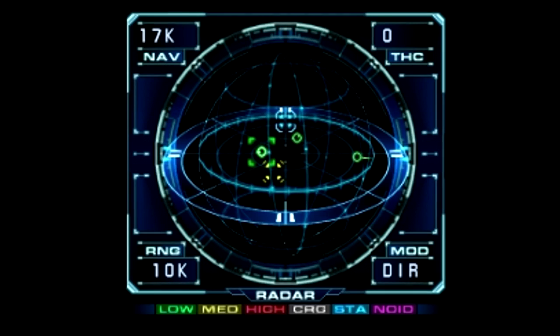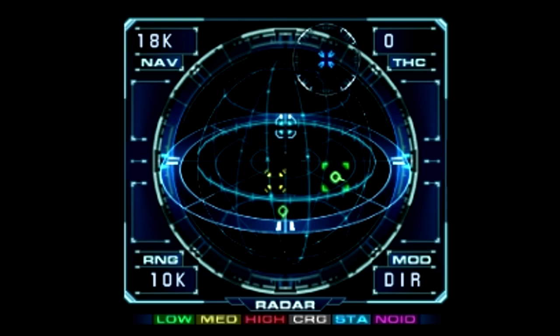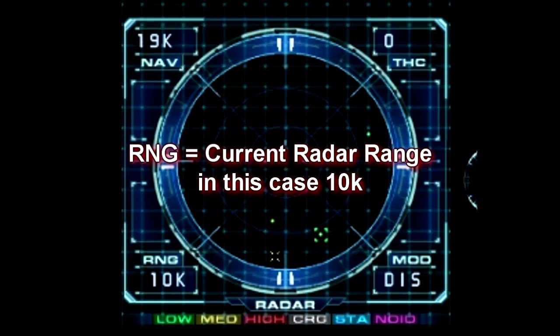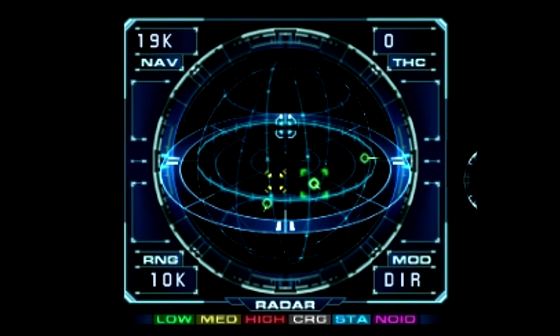I'll just flick into the cockpit because else it's a bit hard to see sometimes with the engines. Next to that, we have nav — not entirely sure what that is, but if I remember correctly, it should be the distance from your current nav point, but I could be wrong. We have range — I have no idea what that does. The mod is which mode you're in. You have distance and direction. And above that, THC again — not too sure what that does, because I've never seen it do anything.